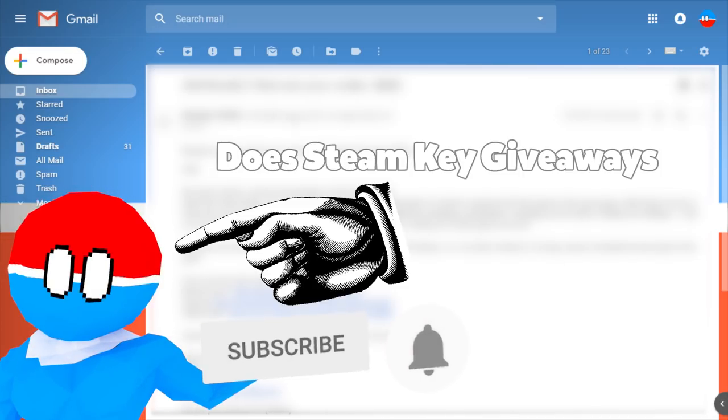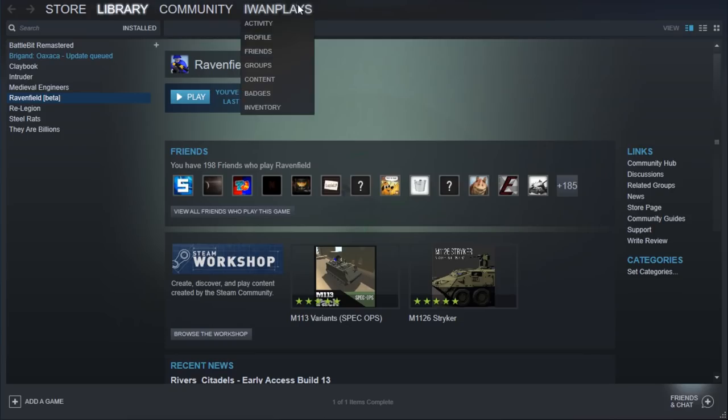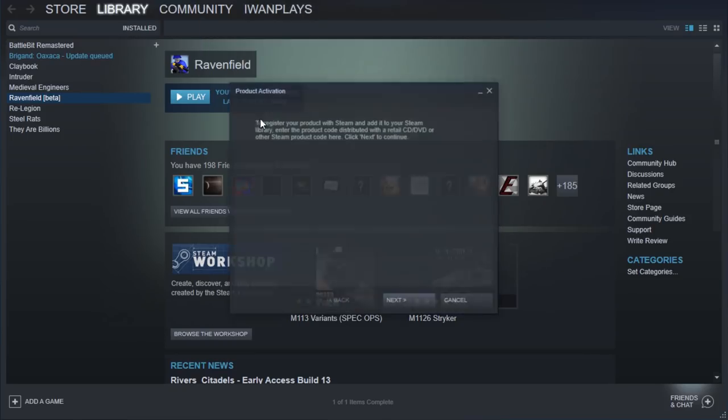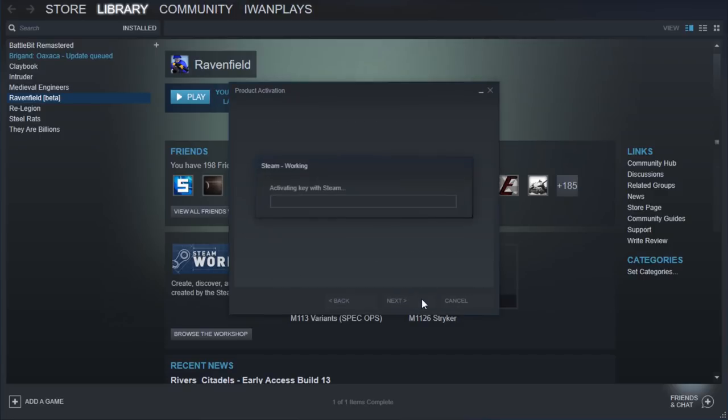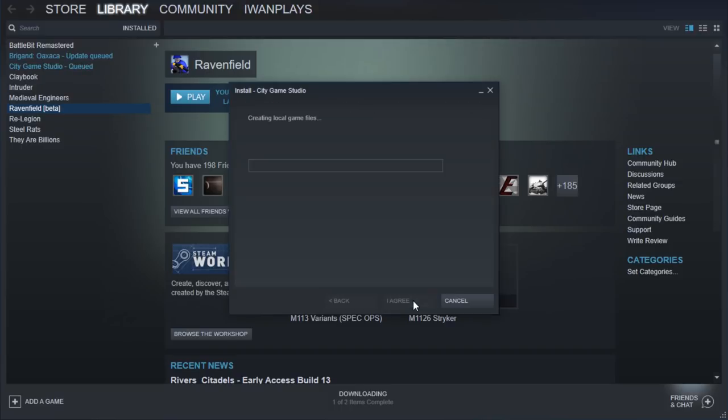I actually got a key for City Game Studio. Let's try it out. Here's the Steam key. If you don't know how to unlock keys in Steam, I have a tutorial for that. And it's in my account now — you can't get it, it's in my account. Sorry!